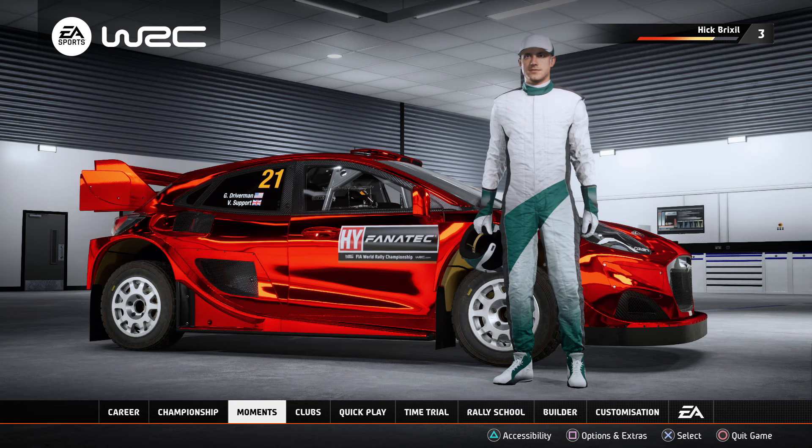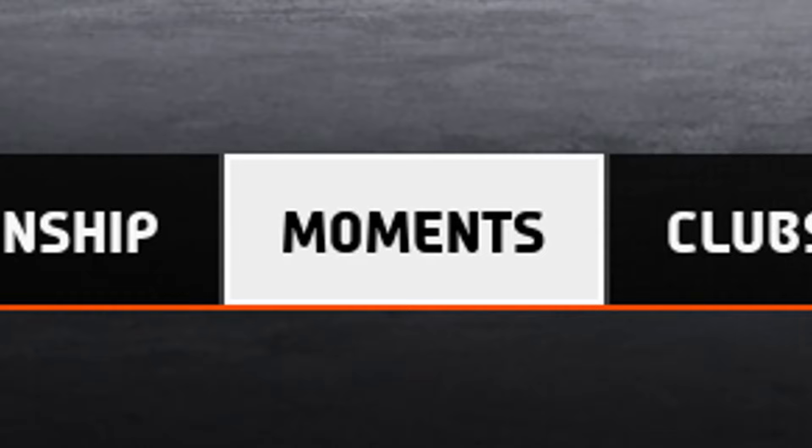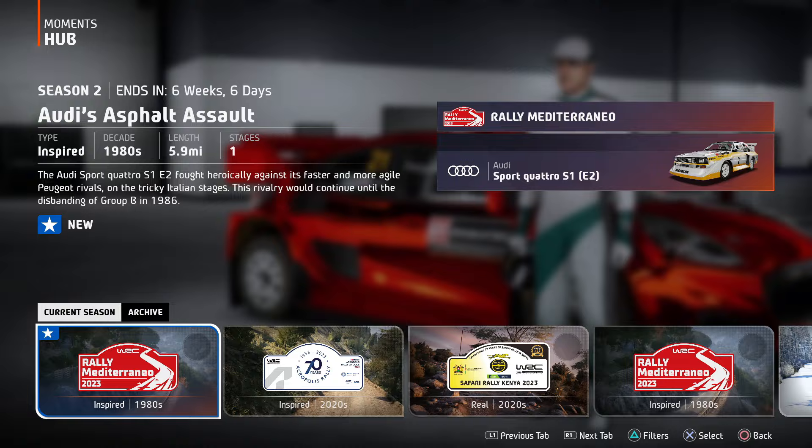We're going to be taking a look at all the features that are not called career. Let's start with this game's equivalent of the lightning challenges that used to be in the NASCAR Thunder games — moments. First up, let's start with Audi's Asphalt Assault. A 5.9 mile stage — that's a lot of opportunities for me to throw this thing off course. And these cars are expensive, so let's see how it goes.